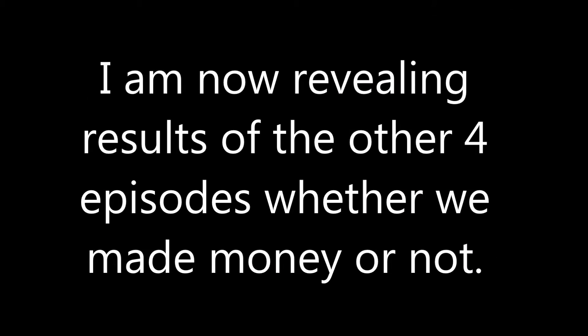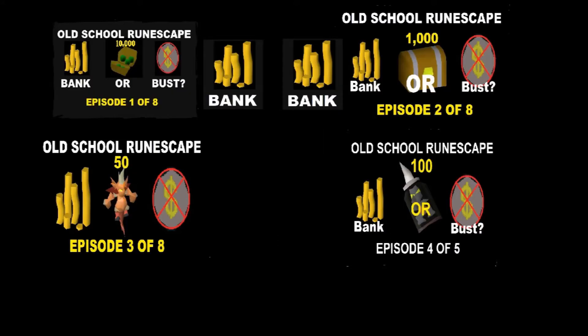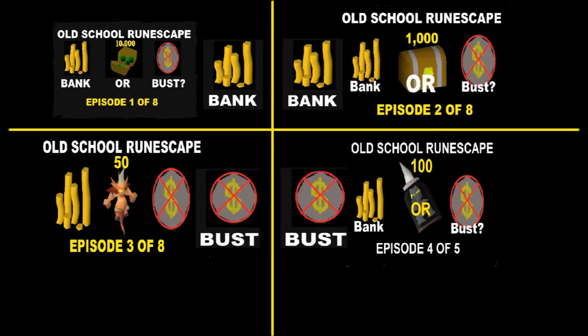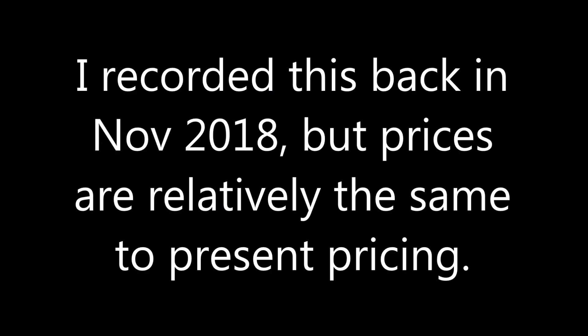But beforehand, I'm about to reveal the results of these four episodes, as this is the very finale episode of Bank or Bust. We banked on both the Mithril Seeds and Caskets, as well as we busted on both the Dragon Imps and the Ninja Imps, as sort of expected, because they're the highest price items which you just don't make much money from.